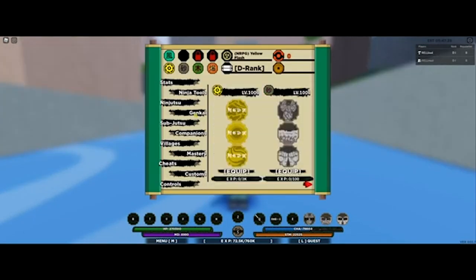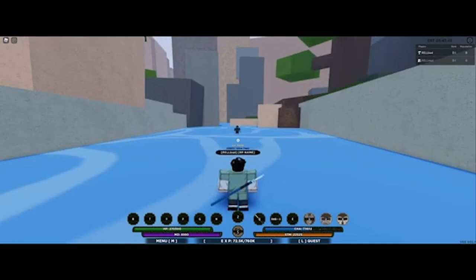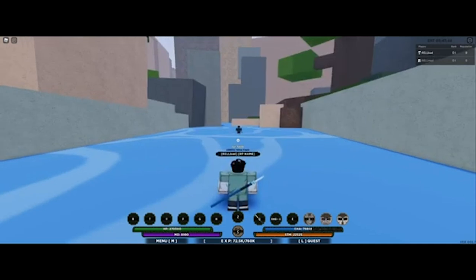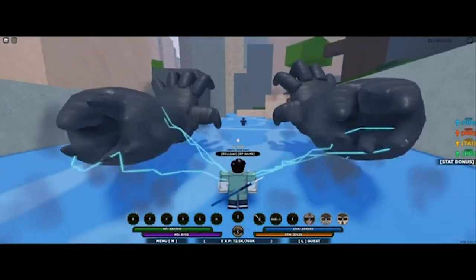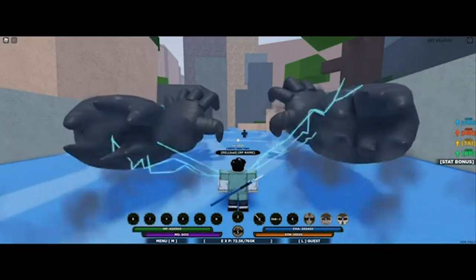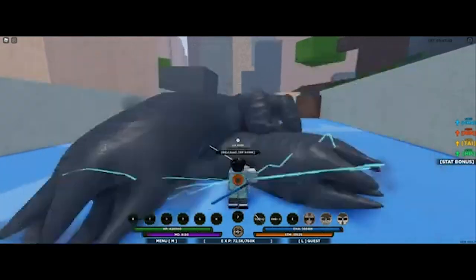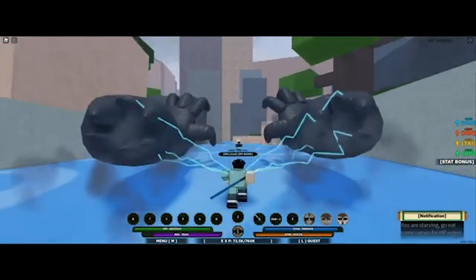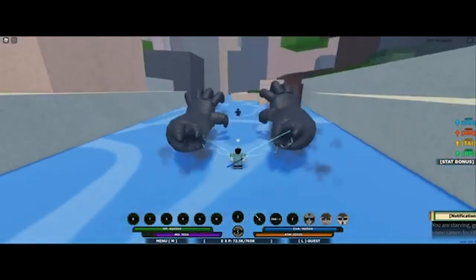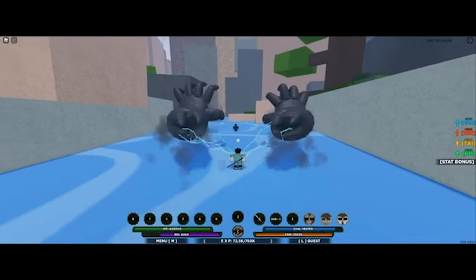Iron Sand now became a C-spec, so the hands are no more. You can stack it with Susano because that was doing meta damage and it was too meta for the entire game to begin with. The stats — it gives a good decent amount of stats: 2400 Chakra, 2200 Nin, 2200 Taijutsu, and 2500 Health, which is quite a lot. And the hands don't drain that much stamina anymore.